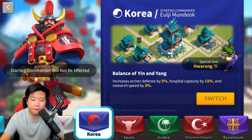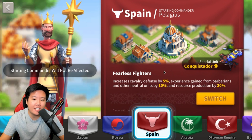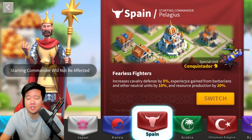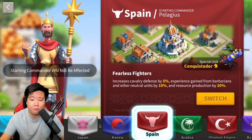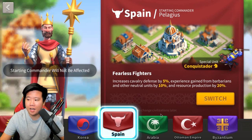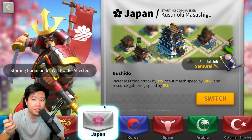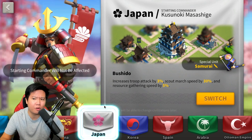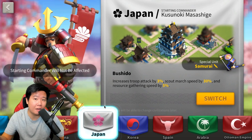Now for the three worst civilizations. First is Spain — it doesn't give much benefit. Five percent cavalry defense and some experience gain aren't very impactful for PvP, so if you know someone in Spain, tell them to switch to Germany instead for much better results. The second worst is Japan — only recommended for farm accounts, not main accounts. Three percent troop attack helps all unit types, but thirty percent scout marching speed is practically useless, and five percent resource gathering speed has no value on a main account.